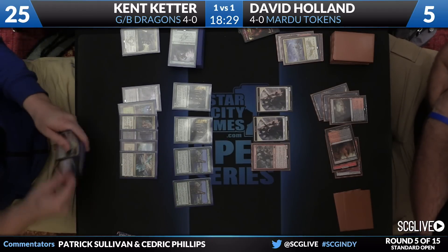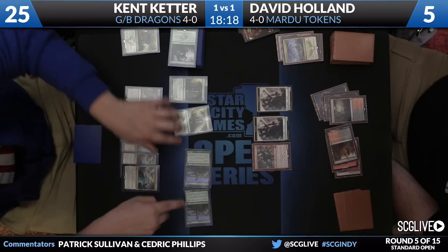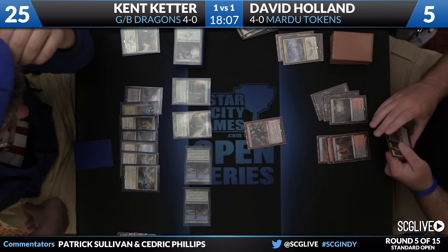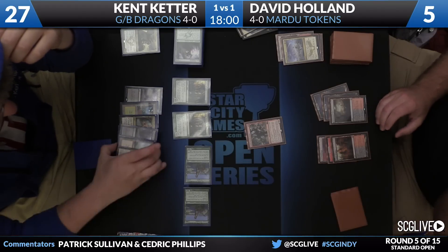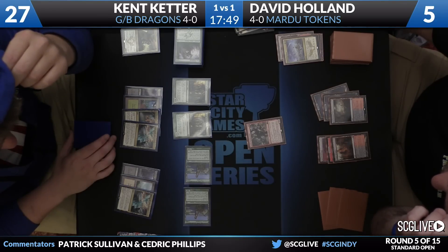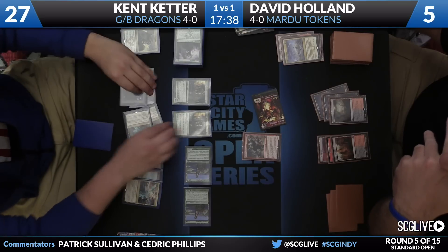Murderer's Cut is the draw — we'll see the next card, which is a Den Protector. Exiling is a huge deal against Kent's deck because of a card like Den Protector too — we didn't really talk about that. Here come the Coursers — they'll get chump-blocked by two Soldiers. Secure the Wastes not having much of an impact on this particular game. Keter just going to pass the turn back with Murderer's Cut at the ready. Kent's also getting ready to sacrifice his Haven of the Spirit Dragon to get back Dragonlord Dromoka — he feels like he's in the driver's seat and it's pretty tough to argue.